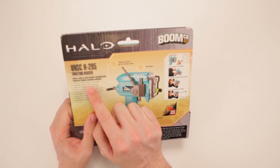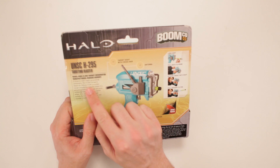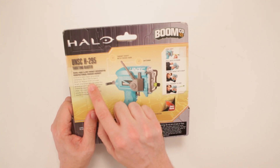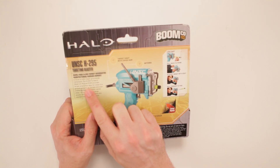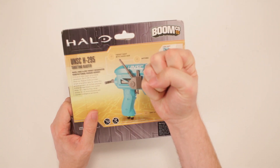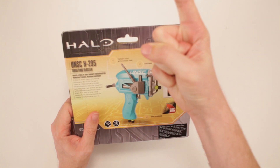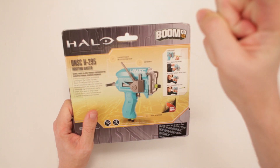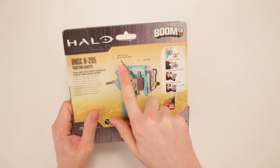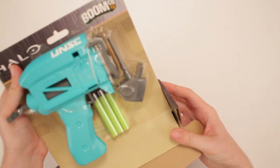Critical to most major ground site campaigns, the H295 Forward Observer Module — FOM — provides target acquisition data for close fire, ground support, air strikes, and even orbital bombardments from capital ships. It is used by long-range scouts, force reconnaissance, and counterintelligence personnel. It's got target sighted with crosshair, antennae, and dart storage. It got it all.